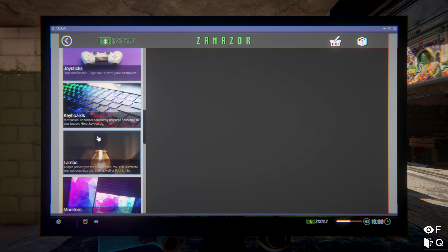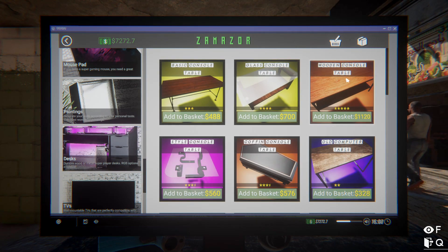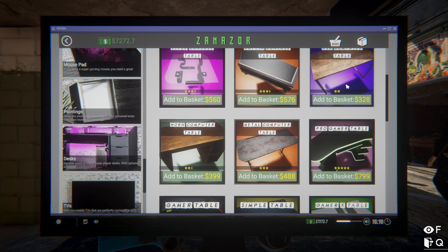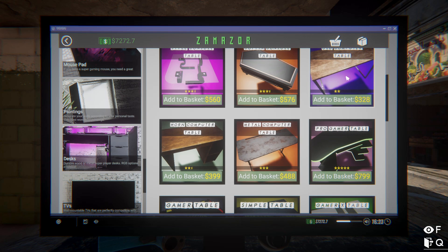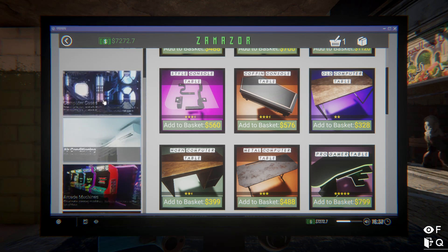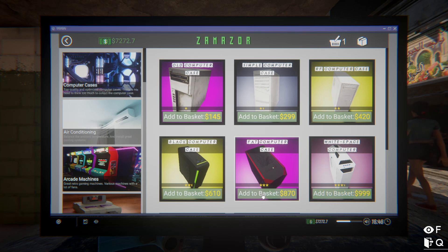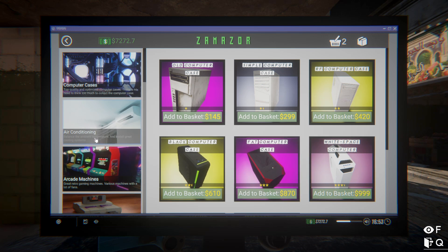We need a couple of things - you can also get consoles but I think computers are where the money's at. Looking at desks - old computer table, worn metal, it's like a coffin. Old computer table it is since I don't have cash for the nicer ones. We can get paintings and stuff too. Looking at computer cases - a wide space case for a thousand bucks.